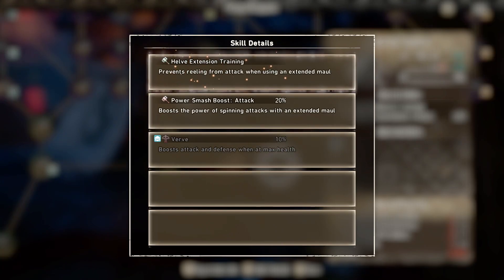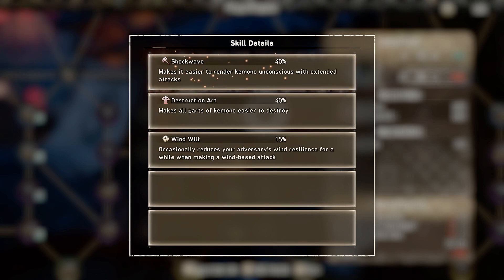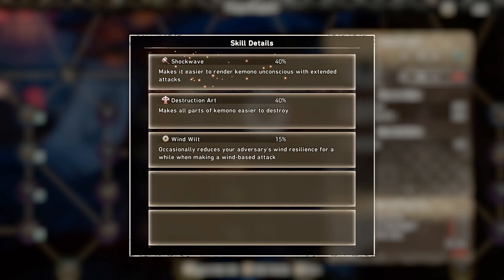Health Extension Training is a great one because it prevents reeling from attacks when using an extended maul. Basically if any Kemono hits you with a small attack, you will not flinch or stagger, so you can continue doing whatever you are doing. The last skill is Shockwave, which makes it easier to render a Kemono unconscious with an extended attack.